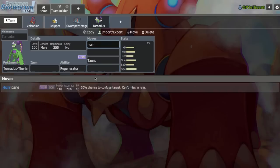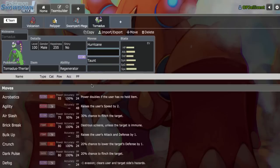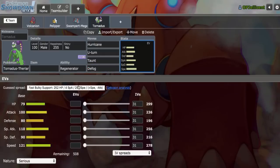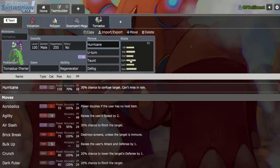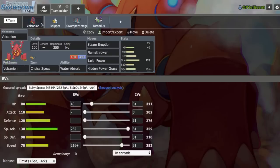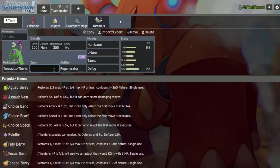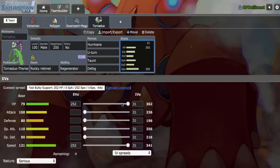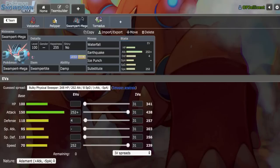I'm actually going to make Tornadus-T Taunt, mainly because there are some fat cores that can make this matchup very annoying - mainly like Leech Seed Celesteela; you can Taunt it before it gets out of hand. I'll run Hurricane since it's 100% accurate under rain, U-turn, and Defog. Really just one good attack in Hurricane, but it's very spammable in a lot of matchups. I'll make it a Rocky Helmet, because I want it to be my Kartana check as well. Due to Regenerator, I don't really need the odd HP stat, so I'll run max HP minus Attack.